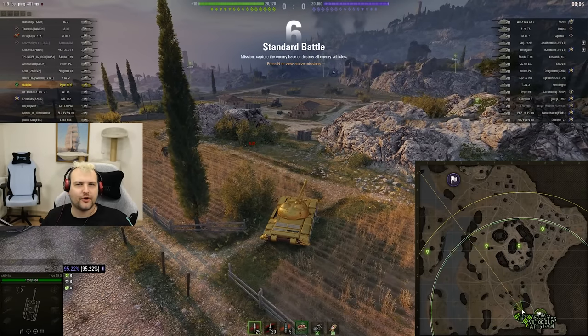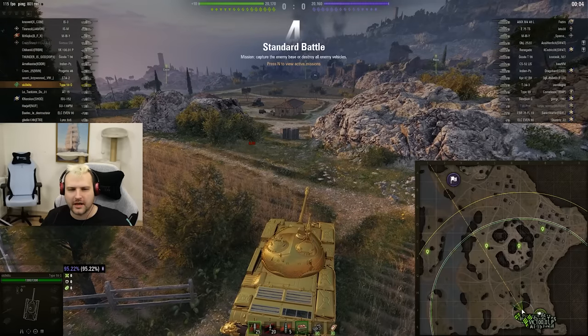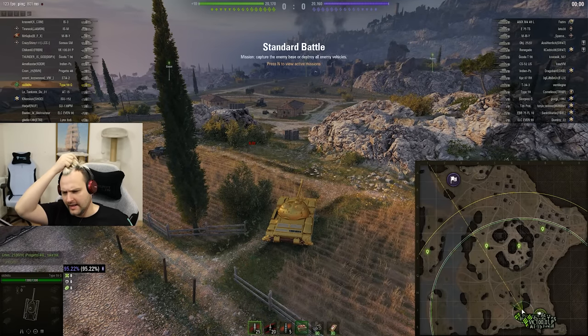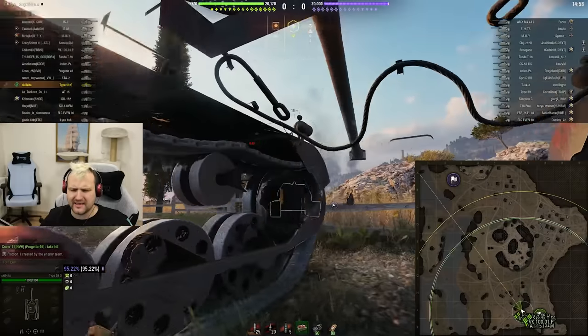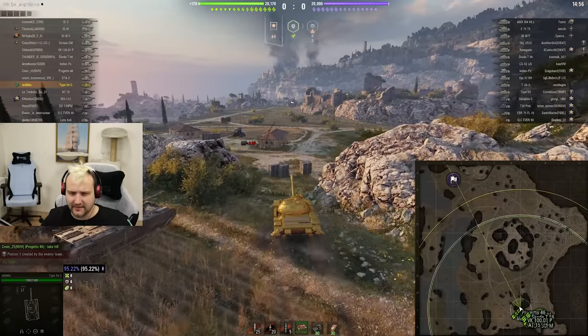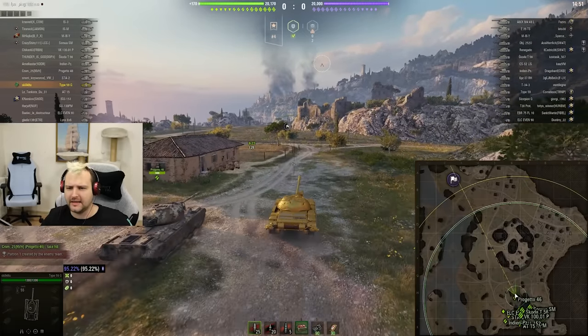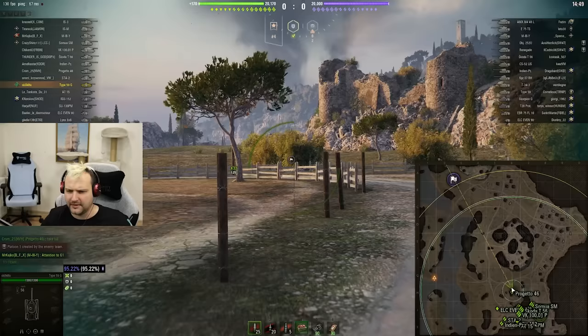Good day fellas, I hope you are ready for your daily dose of skill. Today we are going to play with a Type 59 Gold — probably the most expensive tier 8 premium tank, which is nothing more than a copy-paste Type 59 counterpart.